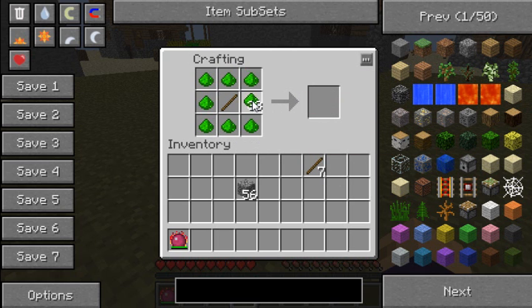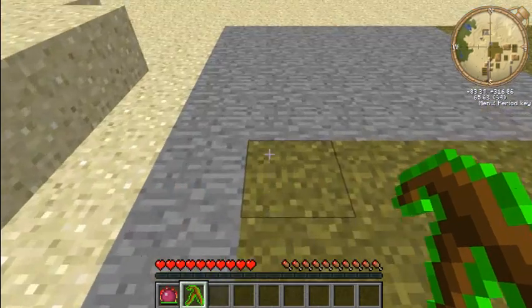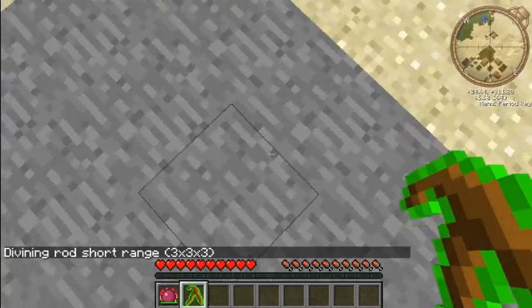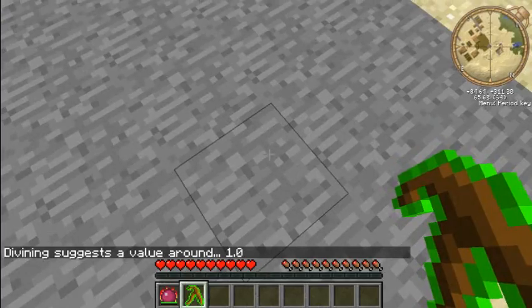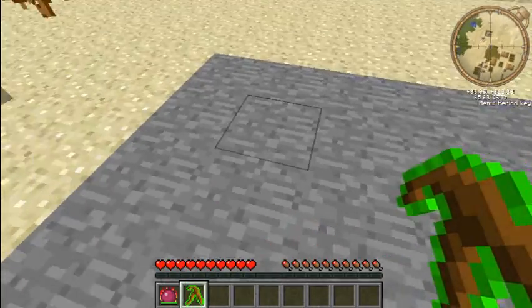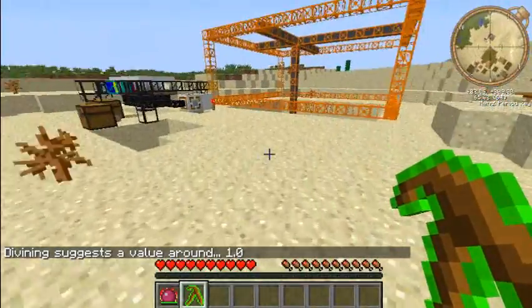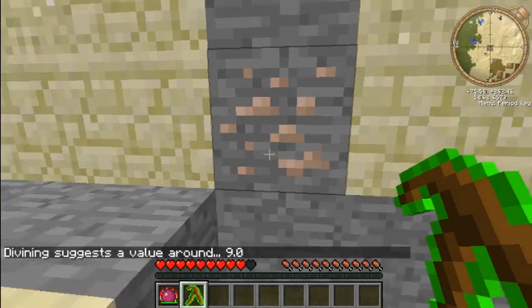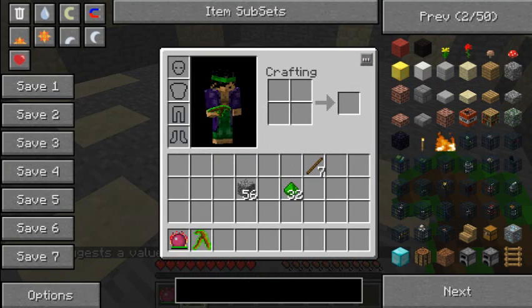The first-tier divining rod: you press G and it scans a three-by-three-by-three area — three by three, and three down. It tells you the round value. A suggested value of one means sand, stone, grass, cobble, wood — any of that is all value one. I've still got my quarry going and if I go down here and use it, it says nine, because iron ore has a larger value.